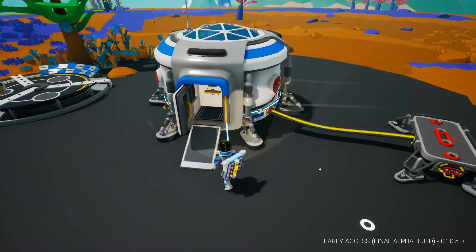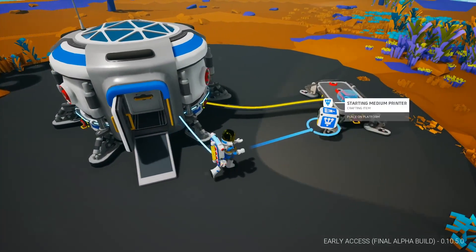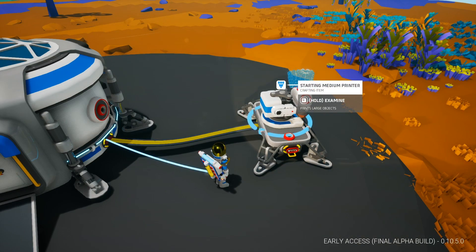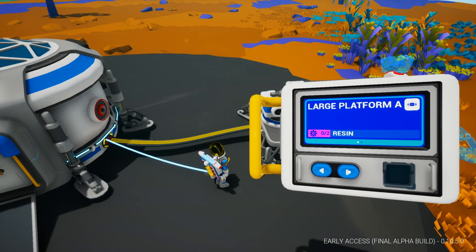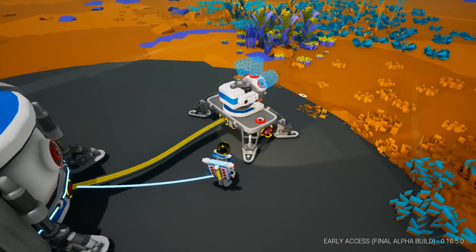Let's take our second piece here — this is a medium printer. If we examine this, it says that we can make large platforms or a research chamber, and that's what we want. Resin and compound are required to do it.